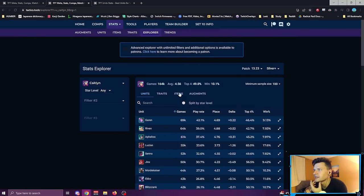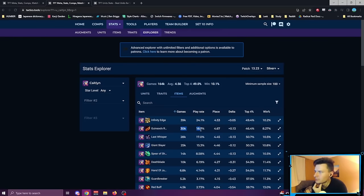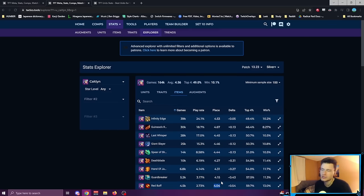The thing with Caitlin is I think her stats are a little fake, because when we look at her items, her second most built item is averaging a plus delta, meaning it's worse than average. A lot of her top built items are averaging below 4.5, but when we look at Last Whisper, Giant Slayer, Shojin, Deathblade, Hodge, Guardbreaker, Red Buff — these are performing quite well. Her most built items are kind of her worst right now. Especially Guinsoo's — just don't build it. She's doing extra bad if you build Guinsoo's, which is her second most built item.